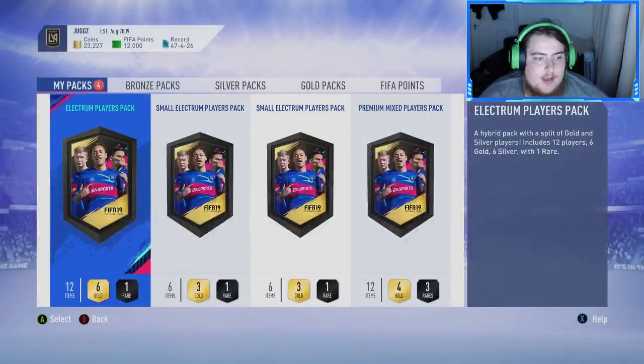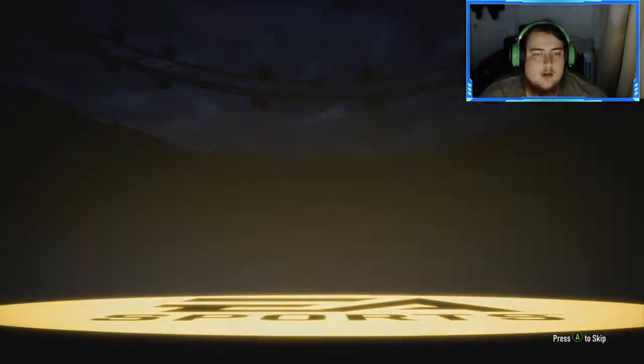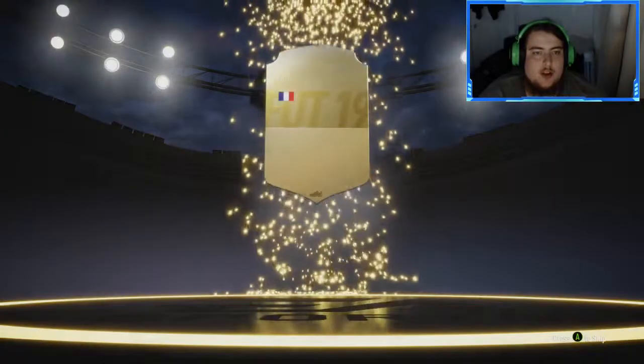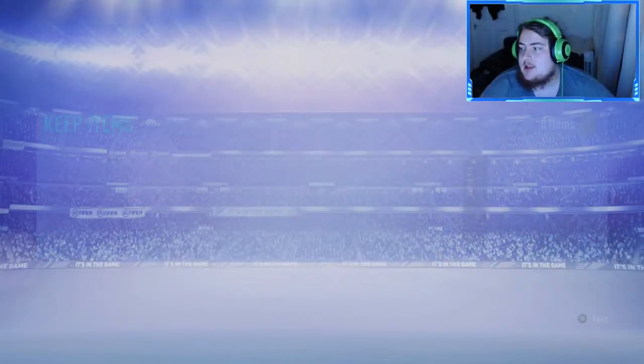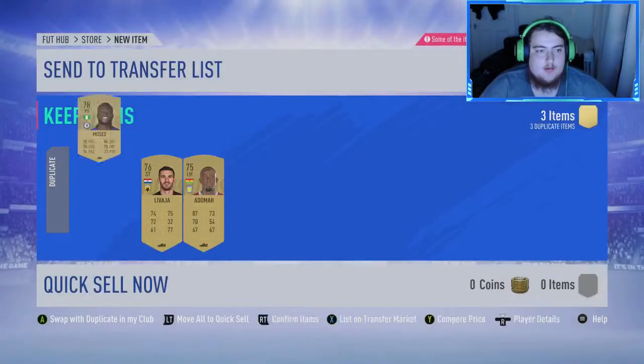We've got an electric players pack and then the rest of the good stuff. Come on, give us the boards. The boards - French CDM, de Courier. Not a bad card, he's a nice card. He won't get into the team because of Matic, but SBCs and all that good stuff. So we'll send all that to the club, these are the transfer list, and we'll sell them on.